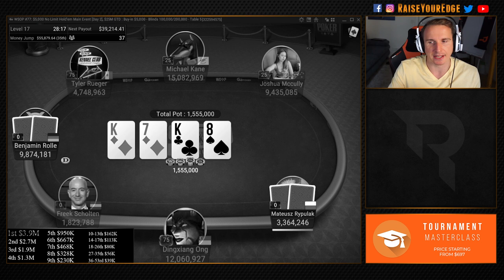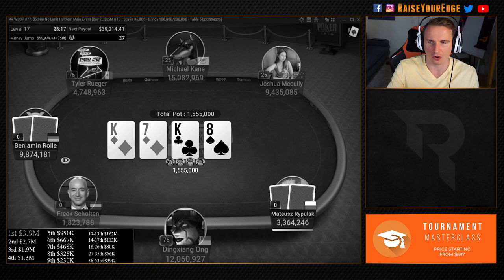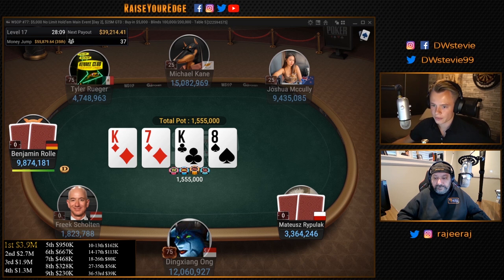He can have some king-x, even some seven-x that we beat. I decided to call because we might get a seven behind us to fold. If Tyler Krueger has seven-six suited and someone bets and we call, at this stage of a tournament people can fold. Also, seven was a limp spot, so I may have hands like seven-six or seven-five suited.